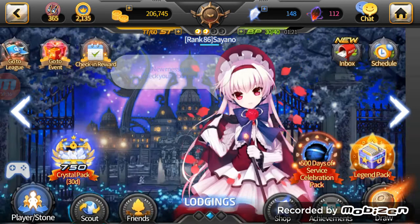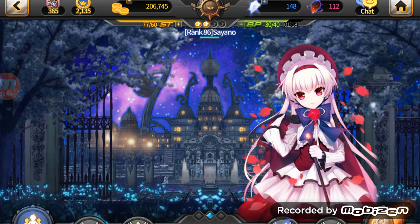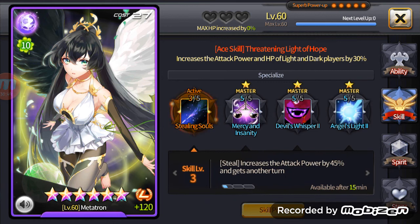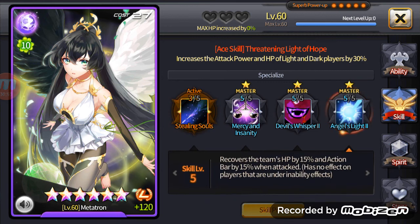Metatron recovers the team's HP and action bar by 15% when attacked. The HP part doesn't matter much in PvP because all healing effects are nerfed by 75%, but that action bar recovery is just brutal. Speed is really important — as you saw in the previous match, had I been faster maybe I could have gotten two shots off and won. That's why people both hate and love Metatron — she can change the pace and outcome of an entire game.